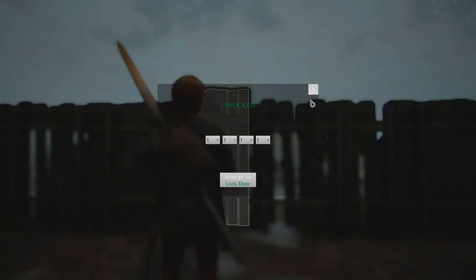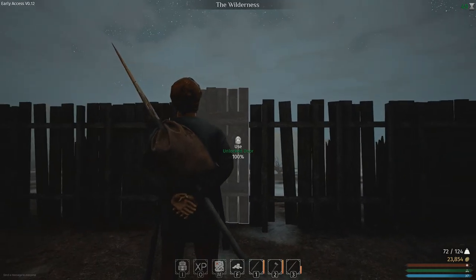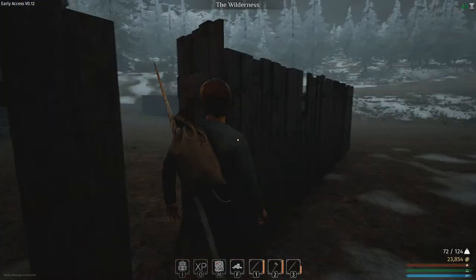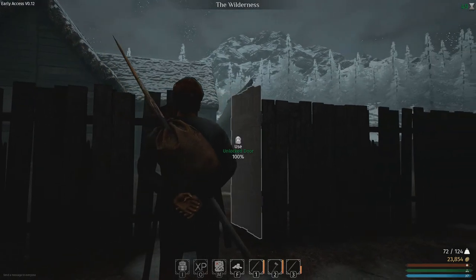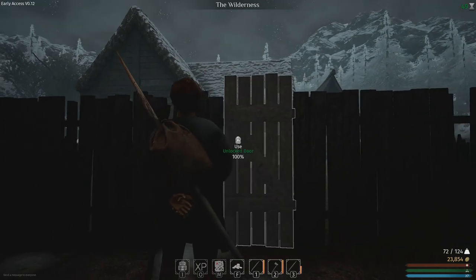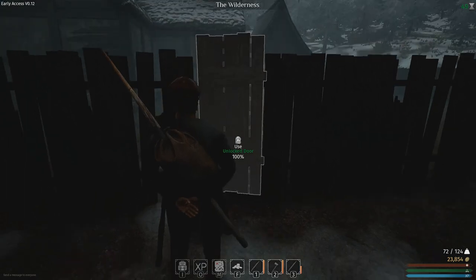Now you can actually do the same with the gate. Sweet spot — bang — and you can lock your gate. Unlock, lock — sweet spot, bang, unlock. That'll happen all day long. It's a little bit trickier on this side — I think I was a bit low, need to go a little bit higher — bang, sweet spot, bang, there you go. Look away, look back, open.